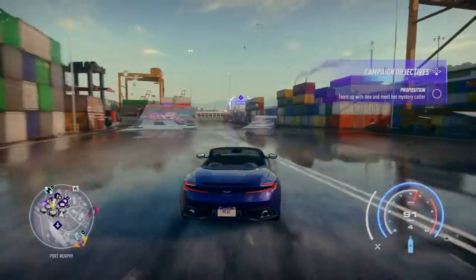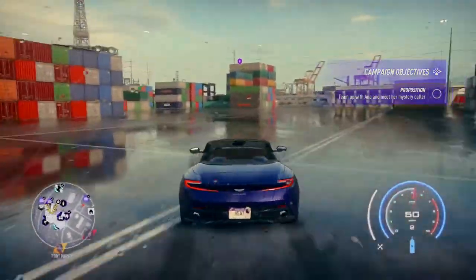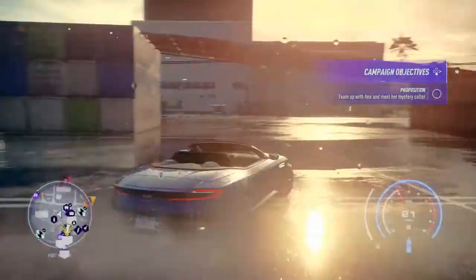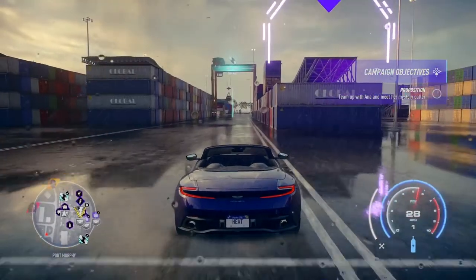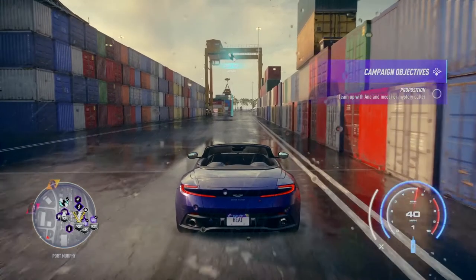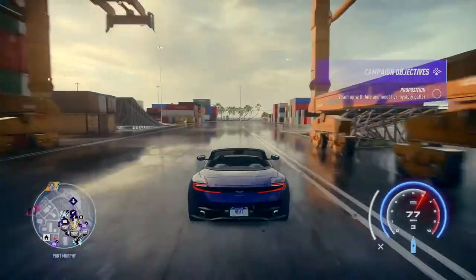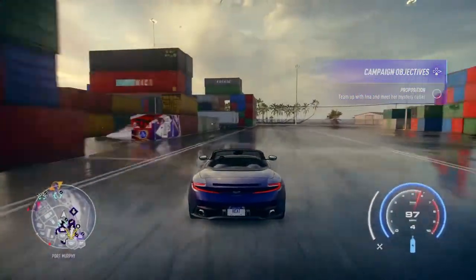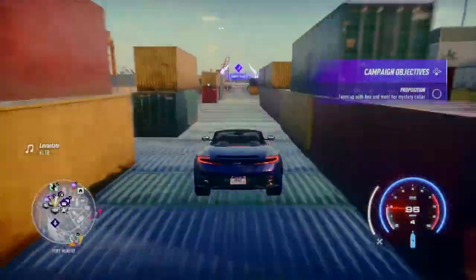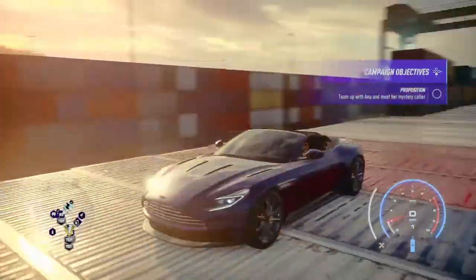This third one was a bit tricky. I looked at it on the mini map and it was on this container set. I went over this ramp and couldn't see it, so I went back into the mini map, backed up, and as I was driving past you'll see it there — just on the top right-hand corner. In order to get to it you need to go over this ramp and then slow your car down, make sure you don't go all the way otherwise you'll miss it. You need a big run-up, get up the ramp, slow it right down, and it's just on the other side — just on the corner there.